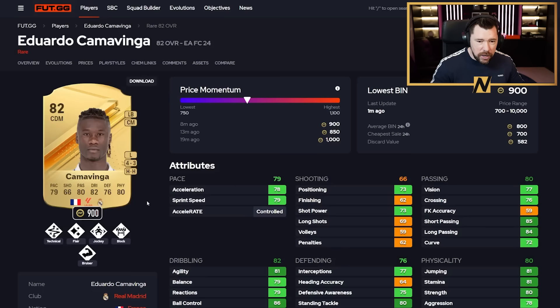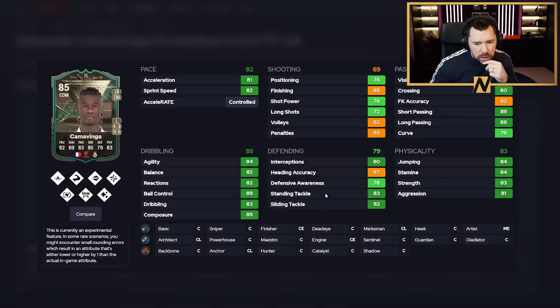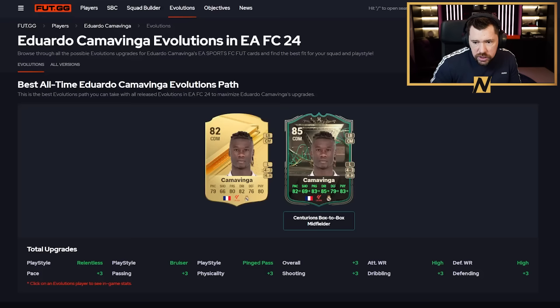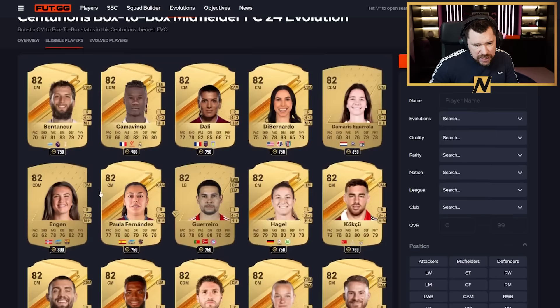Kamavinga is a fun one because he's got a left-back option as well. He kind of becomes a cheaper Furlan Mendy, though you could just buy Mendy for cheaper than this evolution costs. Still, it's a good card — Relentless, Block, Flare, Technical, Incisive Pass, Bruiser, and Jockey with high/high work rates, top pace, great dribbling, great physicals, good passing, and very good defending. As a CDM, he becomes really, really good.